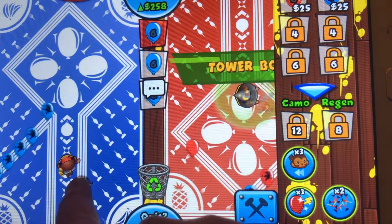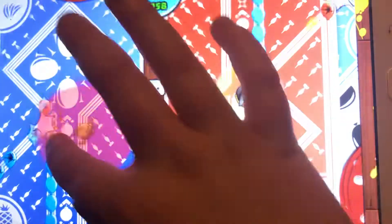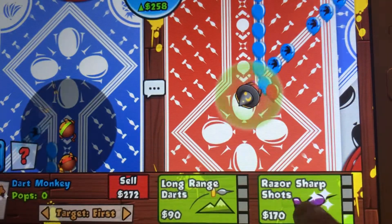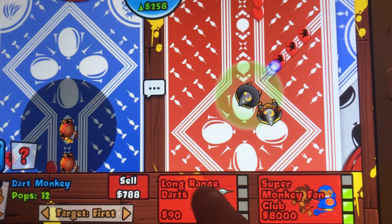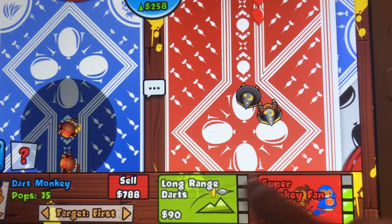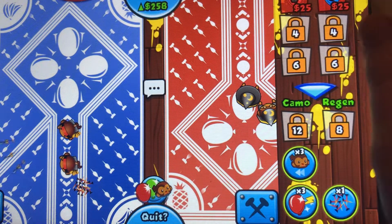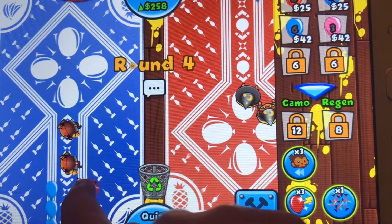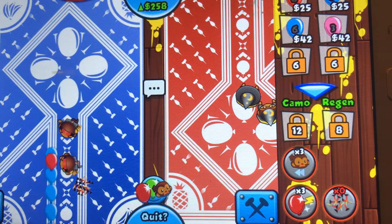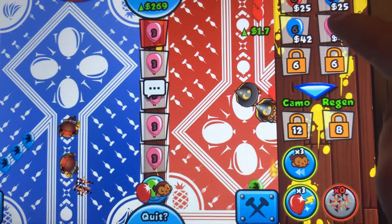I'll put this here. Oh, he's boosting — that's his power. Each person has a power. I'll get another 2-1 — actually 3-2 — so I should be good against him ecoing. I can survive now. I'll eco with these pink balloons because they give more than the blue ones.